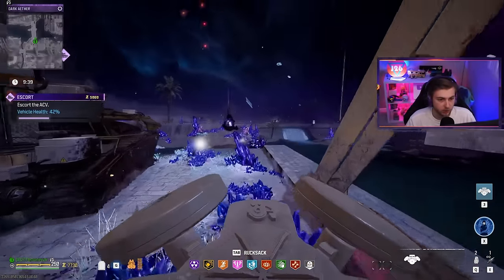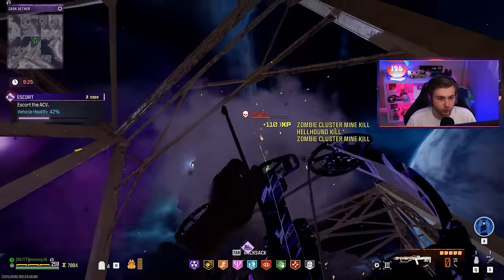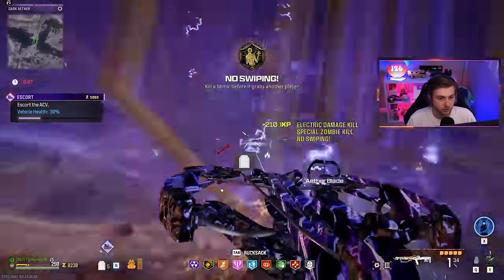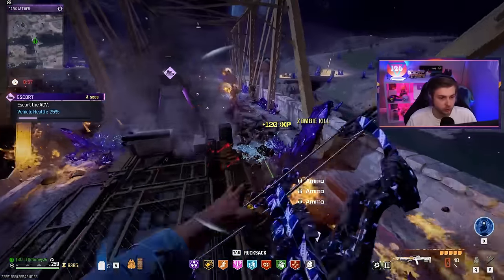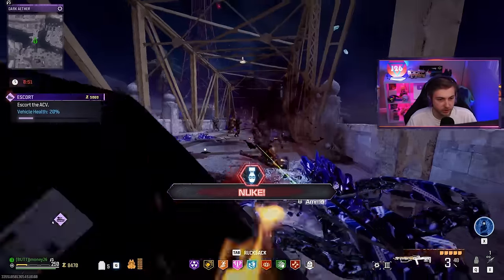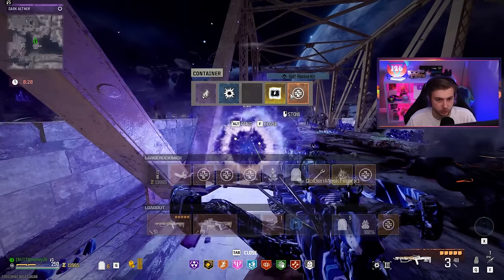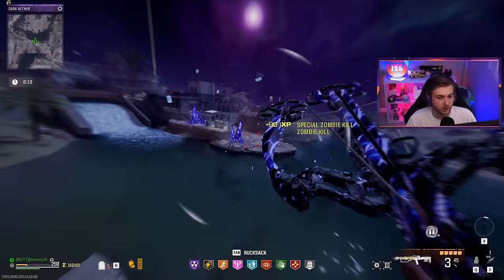We're doing all right — 44% going into the last stop ain't bad. I am all out of cashmere though, which sucks because that's a guaranteed way to keep them away. About to throw down a cluster mine. Disciple, don't you fly away — come back down here with that nuke. Only 30% health. We completed the last step, just needed to take off — and it's launched. 25% health, nuke right at the end — perfect timing. We did it! The rewards aren't great though — could have given me something better.